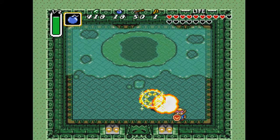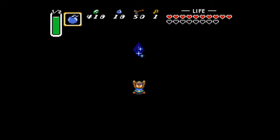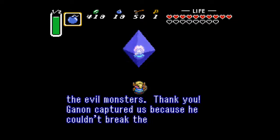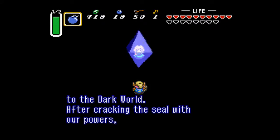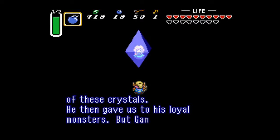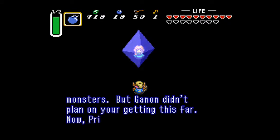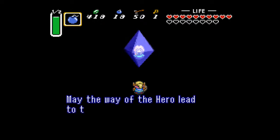That dungeon went so much easier than I thought it would. 'Link, because of you I can escape from the clutches of the evil monsters. Thank you. Ganon captured us because he couldn't break the seal of the wise men with his power alone, and using the wizard Agahnim as his pawn, he drew us to the dark world. He sealed us inside these crystals and gave us to his loyal monsters, but Ganon didn't plan on your getting this far. Princess Zelda is waiting for you inside Turtle Rock — please hurry.' You can see a bit of this crystal trap in Ocarina of Time as well.